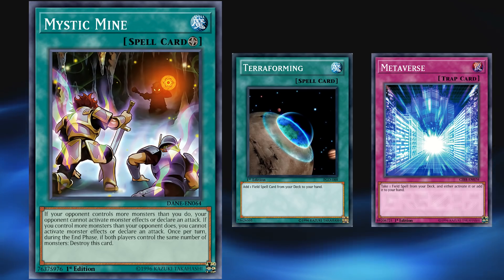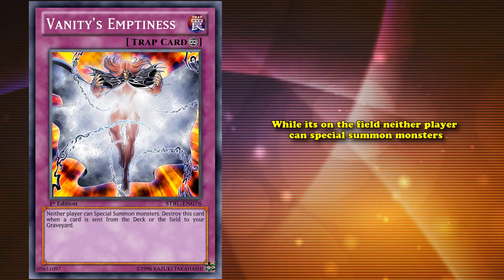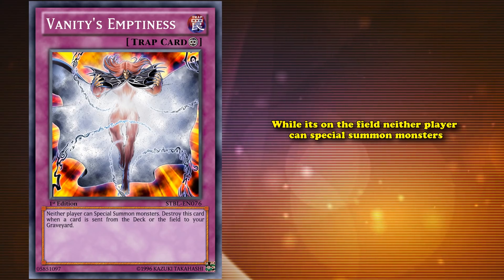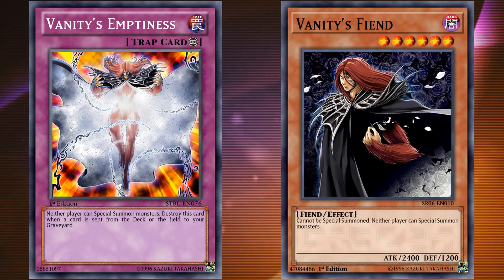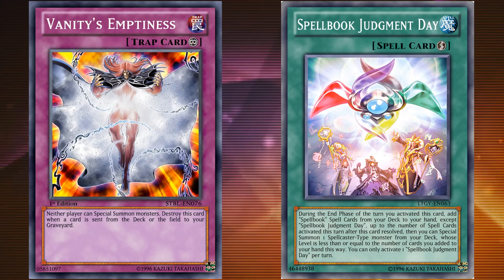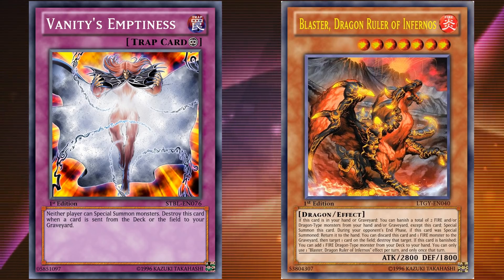This card is so good that I'm not super confident the number one spot is that much better, but I think it barely beats it out. At number 1, we have Vanity's Emptiness. This card has the effect that while it's on the field, neither player can special summon monsters — which on a continuous trap card is super good. If you're able to lock your opponent out of special summons, you basically win the duel against a majority of meta decks, which is why the ability to lock out special summons is usually only tied to monsters that are hard to bring out. Vanity's Emptiness also has a negative effect that destroys itself, which coincidentally allowed this card to see play in all kinds of different decks, even decks that themselves love to special summon. If a card is sent from your deck or field to the graveyard while this card is face up, it destroys itself — this was supposed to give your opponent an out to this super powerful floodgate.